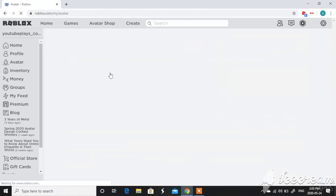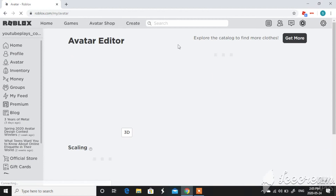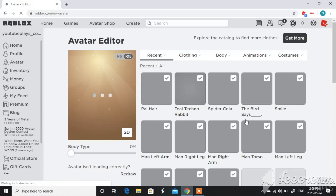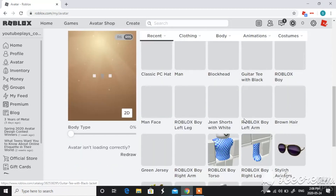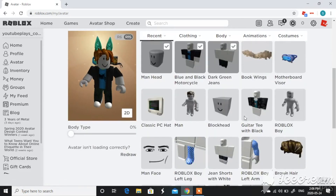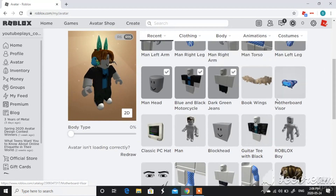Let's go to my avatar and check these cool things out. I also have the promo code items from last time. Let me try them on my avatar. So I got the Book Wings, the Motherboard Visor, and the Classic PC Hat.